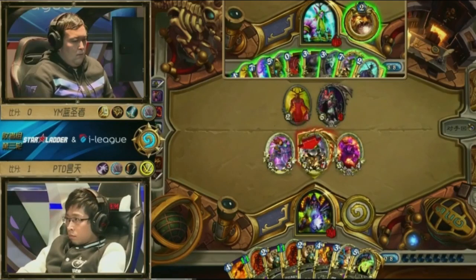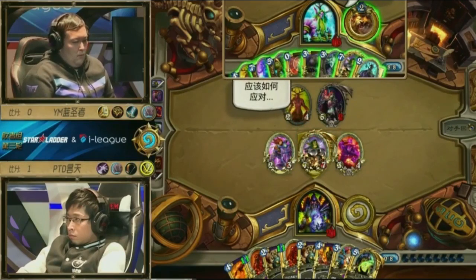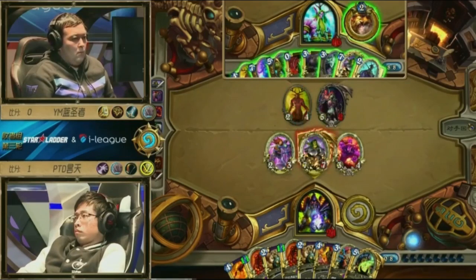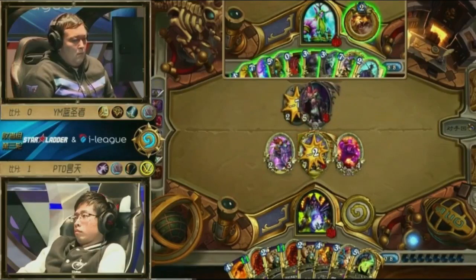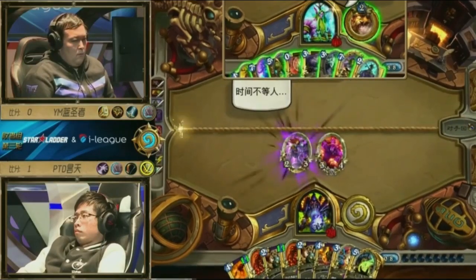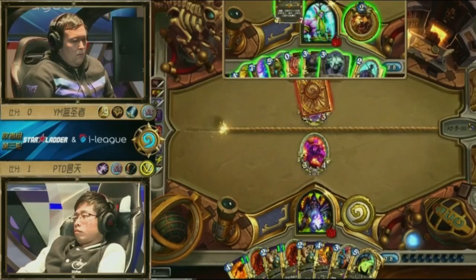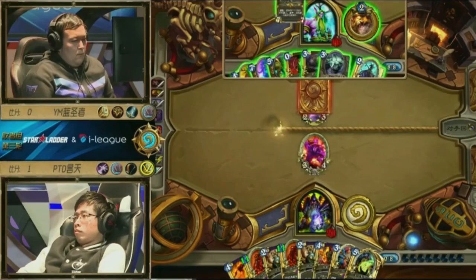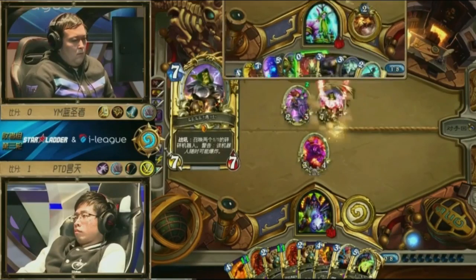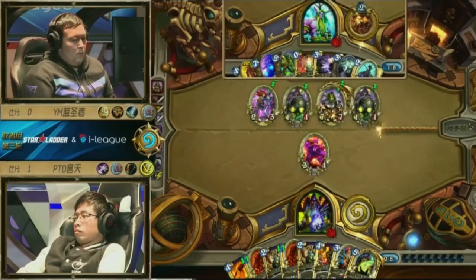That is definitely a way he could do it. I kinda like that — he's still threatening a lot of damage. Next turn is turn 9 so he could just threaten combo. He's just going to do a simple clear — steals the 2/3 and then plays the Boom anyway. He's going to play his own Dr. Boom here and it's going to get BGH'd — this is going to give Overcast an opportunity to get the board back. Now he has a Mortal Coil to cycle.